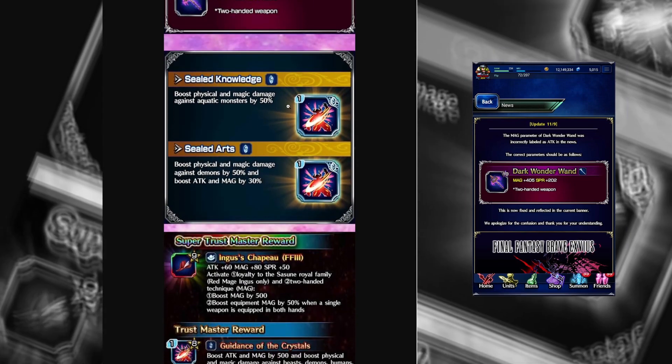Moving on to the farmables you can get from the raid box from the Final Fantasy III raid event — I like them. I wish there were more. We have Sealed Knowledge and Sealed Arts. Sealed Knowledge is Aquan Killer 50%, and Sealed Arts is Demon Killer 50% with Attack and Magic by 30%. The important thing to point out is these are not unit exclusive — these are usable by anybody. So absolutely, 100%, go grab these.